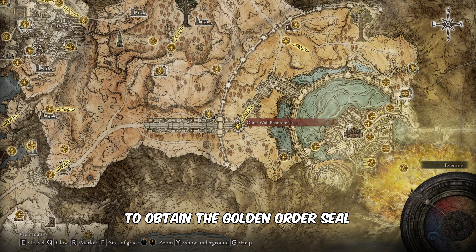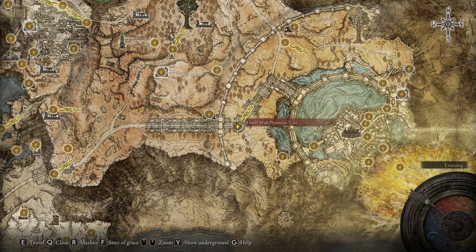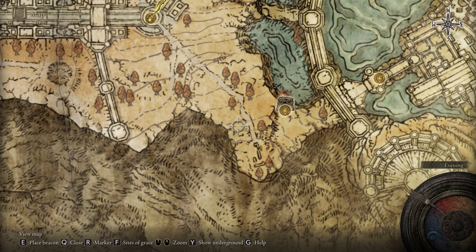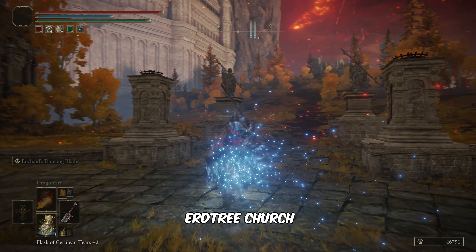To obtain the Golden Order seal, head towards the marked point on the map. Upon arrival, follow my lead closely to reach the Minor Erd Tree Church.